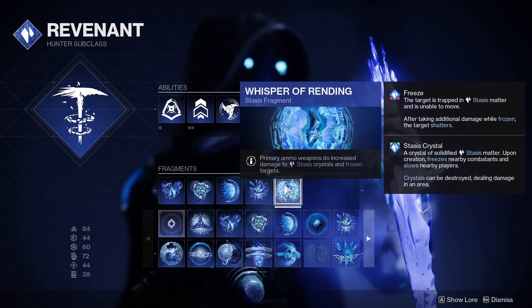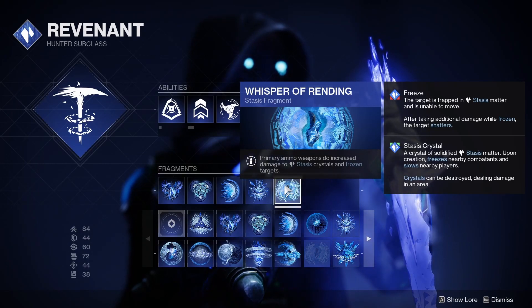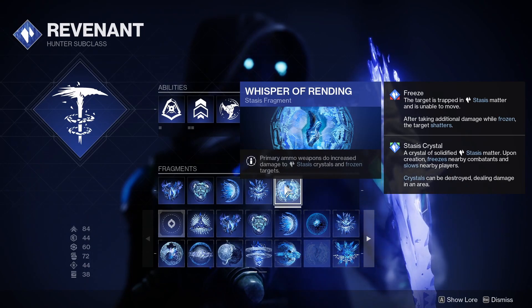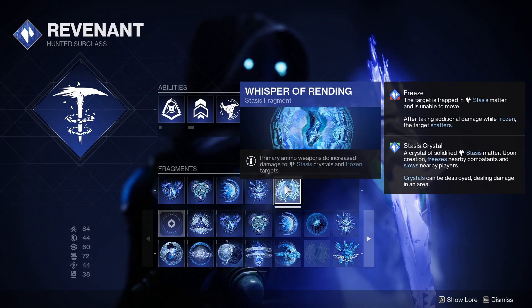And finally, our primary ammo weapons like Trespasser deal increased damage to frozen targets and Stasis crystals. This stacks with the damage buff from Mask of Bakris, which also increases the damage of our arc weapons to slowed or frozen combatants after we dodge.